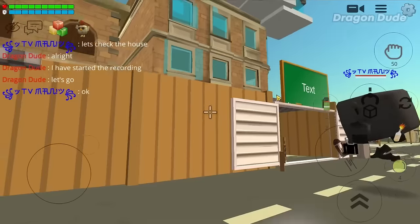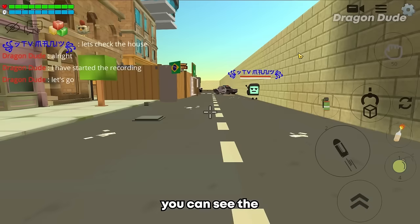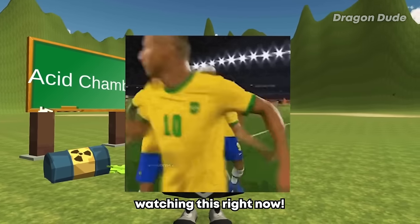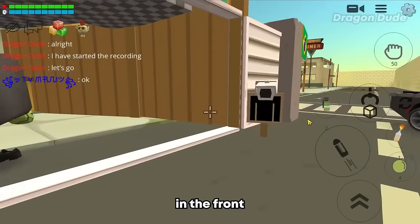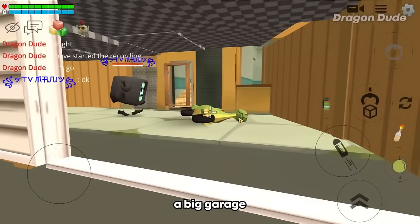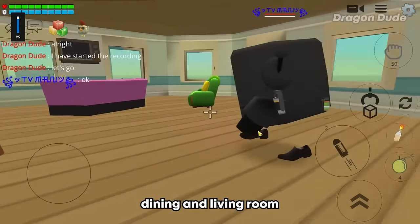For our next build we have a luxury apartment. From the outside we can see the Brazilian flag - shout out to all my Brazilian fans watching this right now. We have a few guards in the front, good for security, especially since this is a big apartment. They also have a big garage which leads to the front door, and after going inside we're greeted with a dining and living room.